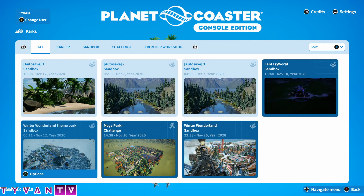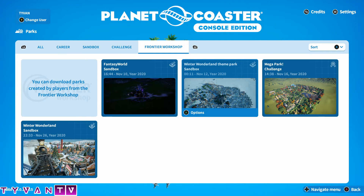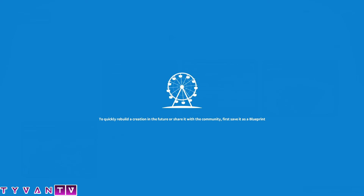Hello my theme park nerds. Tybin's back with some more Planet Coaster console edition. We'll look at some more parks. I got some new ones. I noticed I got two that were kind of the same — we got Winter Wonderland and Winter Wonderland theme park. So we'll look at Winter Wonderland theme park because it looks pretty awesome and it's snow based. This is gonna be exciting.